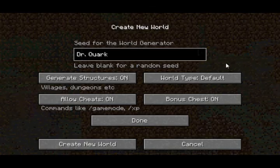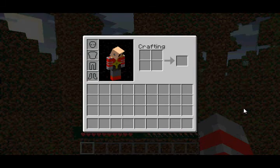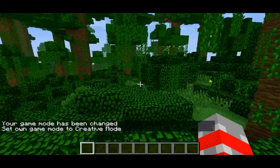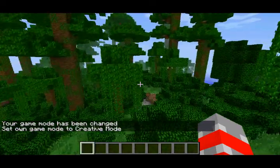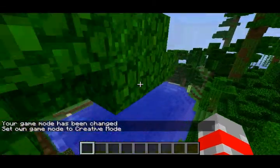The next feature they added is a new World Type called Large Biomes. Basically what this World Type does is that it makes all the Biomes in the game larger than usual, for this particular World Type only. The Biomes will be much bigger. It's pretty self-explanatory — it just makes the Biomes bigger.